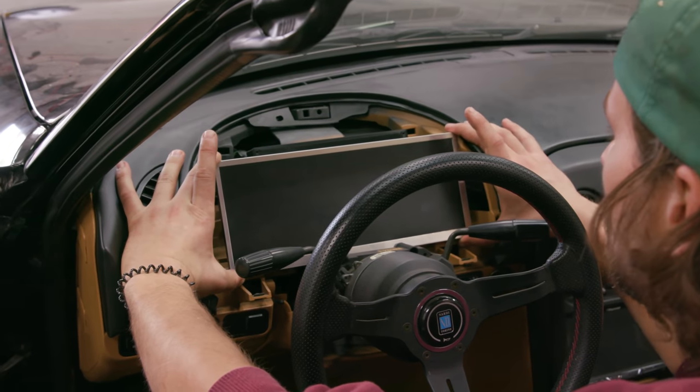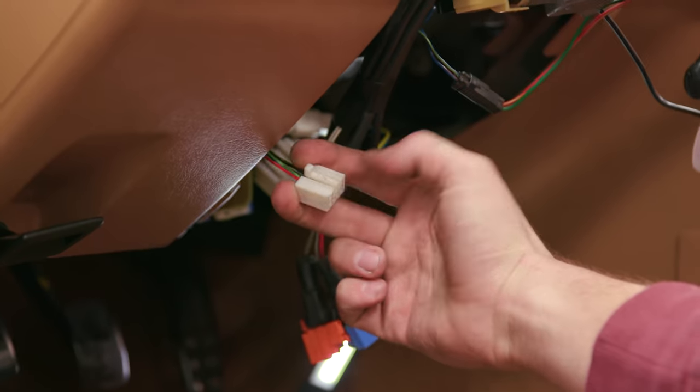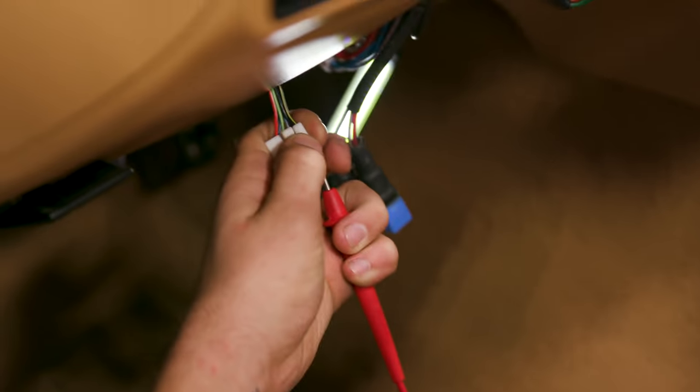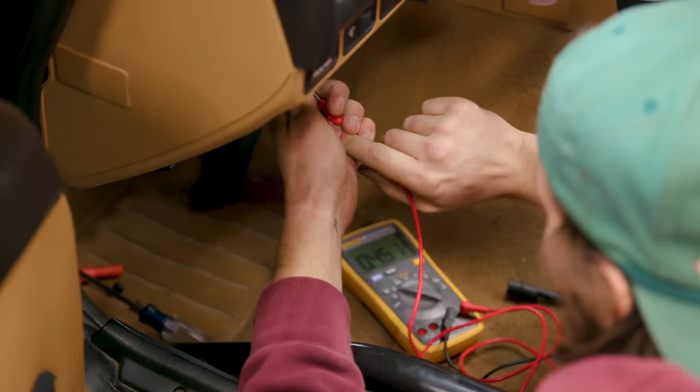Now let's get the screen out of here and start working on wiring. Basically, we're going to need to find a source of constant 12 volts, a source of ignition 12 volts, and a source of door-open 12 volts, and then a ground. Then we've just got to run a USB cable back to the Megasquirt, pull out the old multimeter and figure out where to wire this thing in.